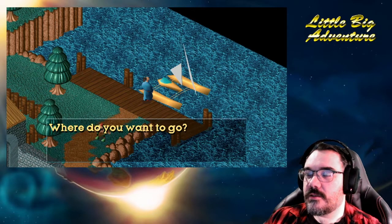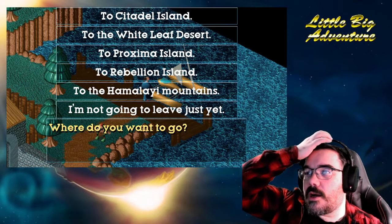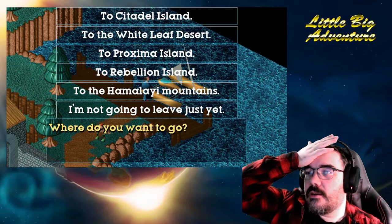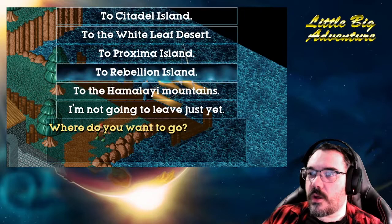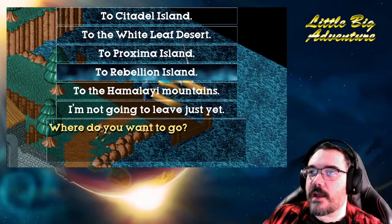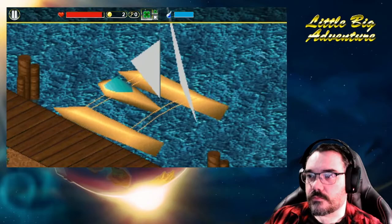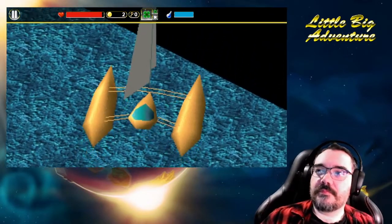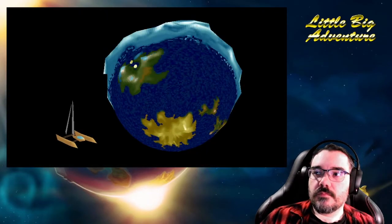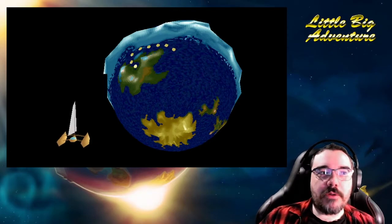Where do you want to go? Oh, there's lots of... wow, there's so much choice. There's a rebellion island? We should go there for the rebellion! I'm gonna go to Citadel Island though. To Citadel Island! I'm tasked with my own destiny now! But look, I've got my own catamaran!